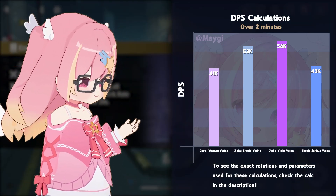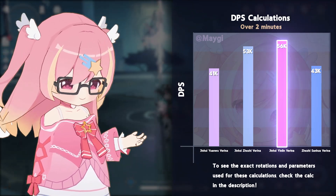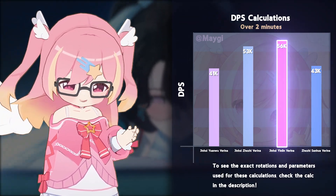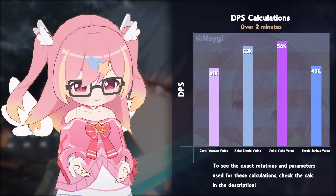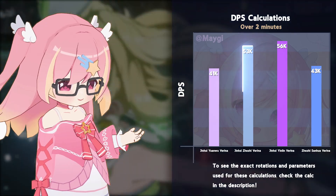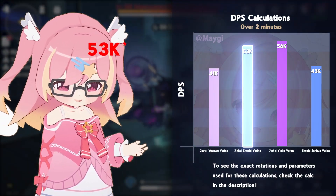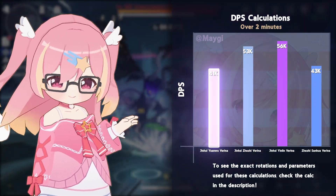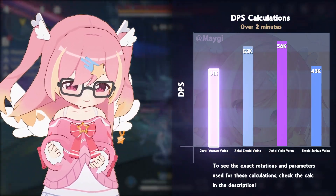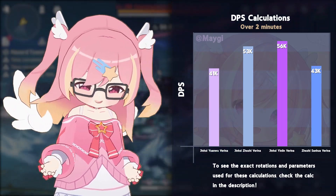In an ideal scenario, Yanmen is still Jinxi's strongest teammate on paper, though this rotation is fragile and can lose a lot of DPS if you need to dodge. Zheji isn't far behind, clocking in at around 54k DPS. The budget comp with Yonmu, on the other hand, sits at about 41k, but is much easier to play than the other two.